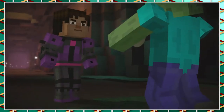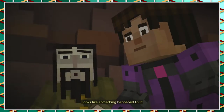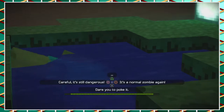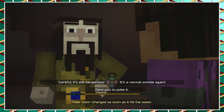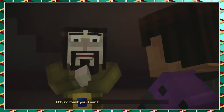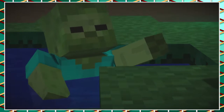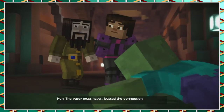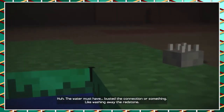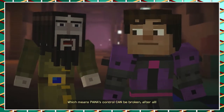It's learning. Looks like something happened to it — its eyes. Their color changed as soon as it hit the water. Dare you to poke it. It does look completely shut down. The water must have busted the connection or something, like washing away the redstone. Which means PAMA's control can be broken after all.